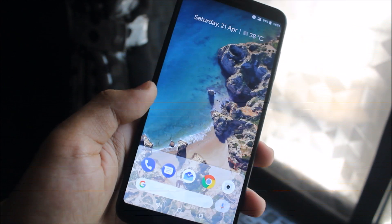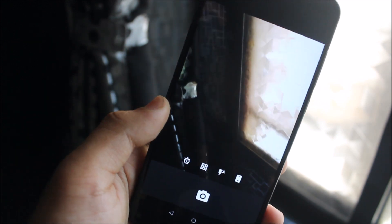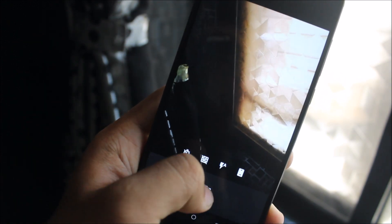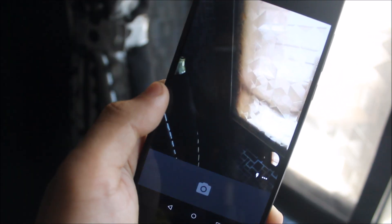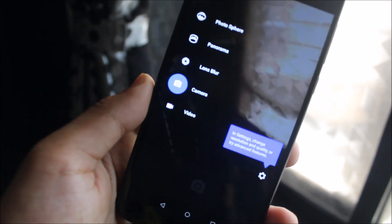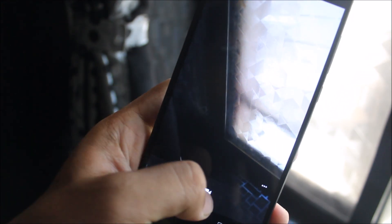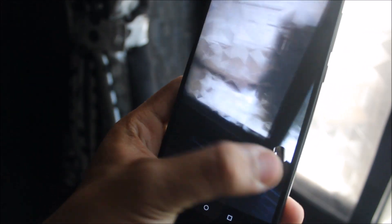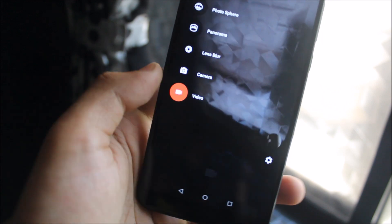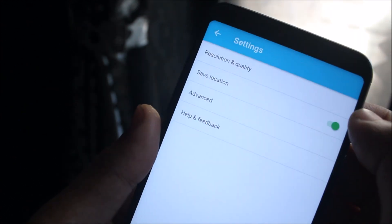The camera is also fully working on this ROM. This is the Google Camera which I got after installing the stock GApps. You can see the flashlight option — clicking pictures works fully. Enable flash and you can see flash also works. We also have lens blur, panorama, photosphere, and video recording also works fine.